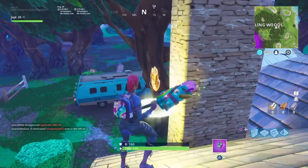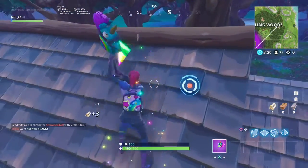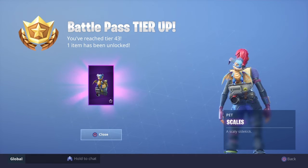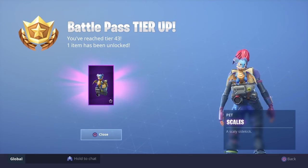Let's see what we unlock in the battle pass. Tier 43 — this is what we unlock: a new back bling. Sweet, that's really cool, that's awesome.